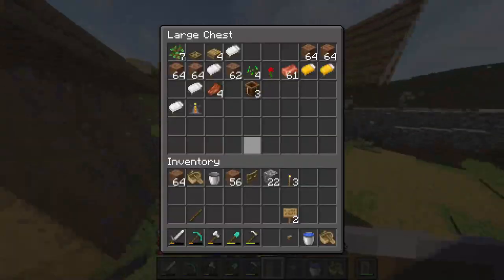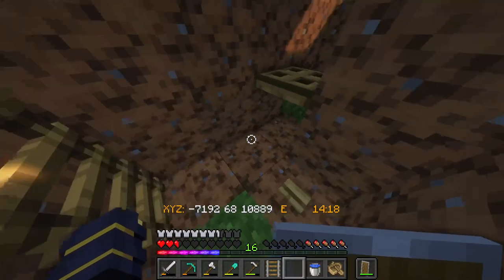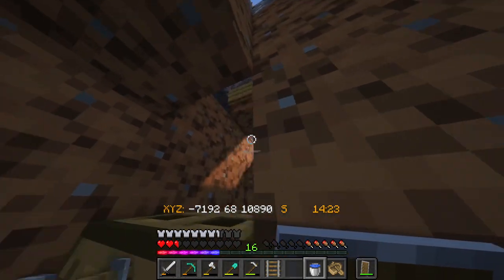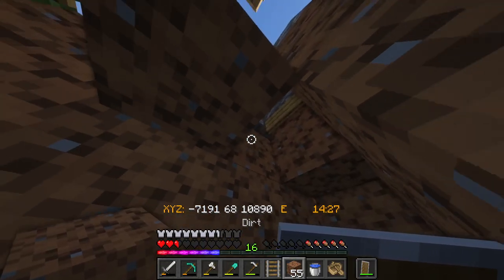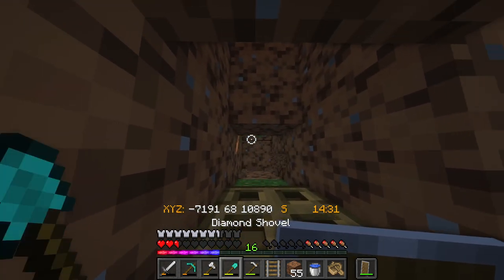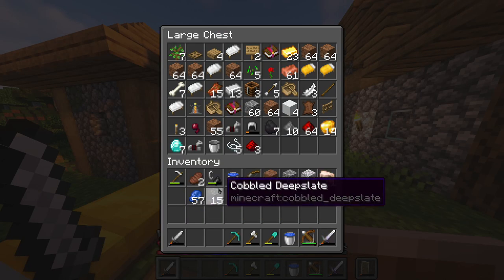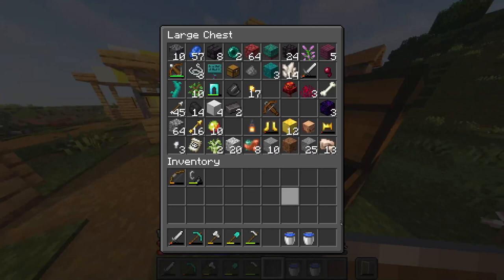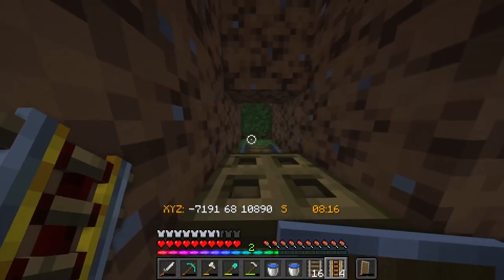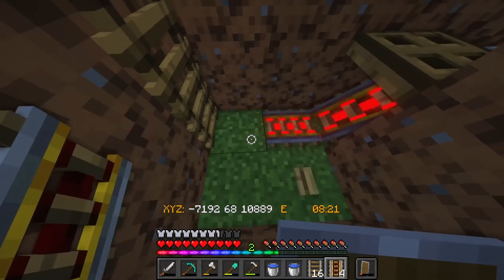Now I need to craft some powered rails. The idea is: press this button, a powered rail will go through this trap door, pick up all the villagers from in here, and then continue on. Now I've got the resources I need, I should be able to build this thing. I've got loads of stuff. I'll craft the powered rails — boom — and now I'll just do that, boom.